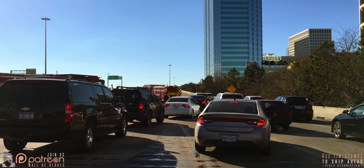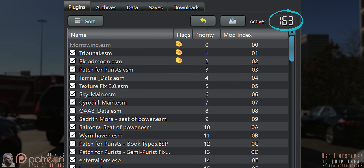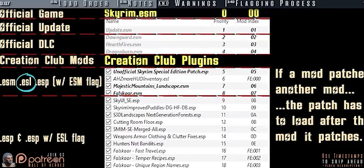When to Merge: When you hit your 254 plugin limit and you still want to add more mods. When you are modding games that have ESL file capability but your remaining mods are not able to be turned into ESLs. If you don't know about ESLs and you care to, watch this video.